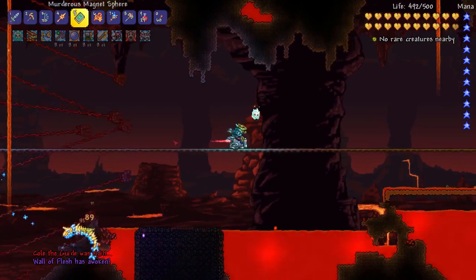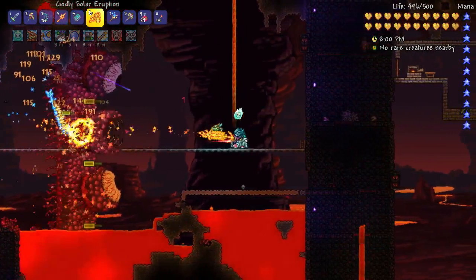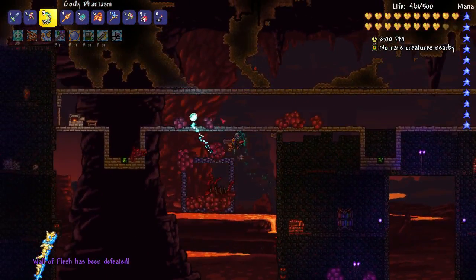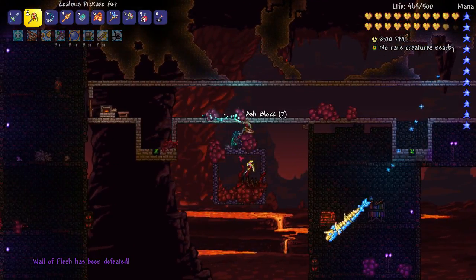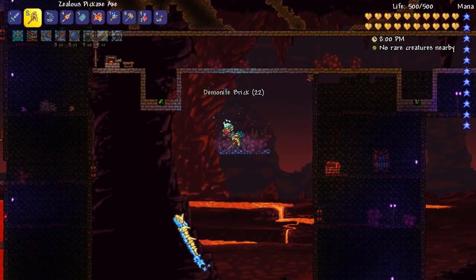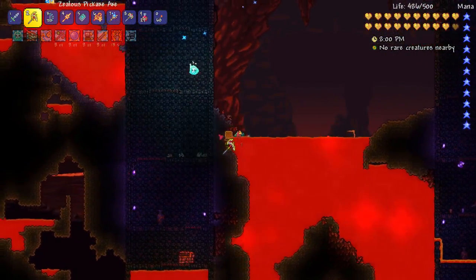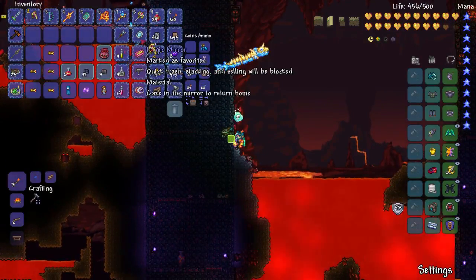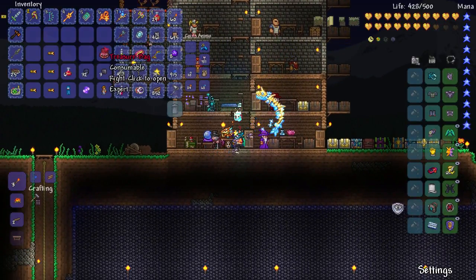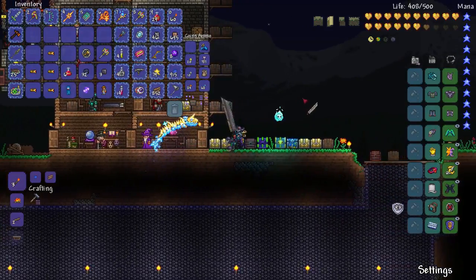The guide dies, and you can just kind of sit here and kill him. There we go — easy enough, don't really even have to do anything. We got the treasure bag and I'm just going to clean up the demonite brick. We got lava — let's teleport out. We are on fire, but we have the treasure bag. We got the breaker blade, which is a Final Fantasy 7 reference.